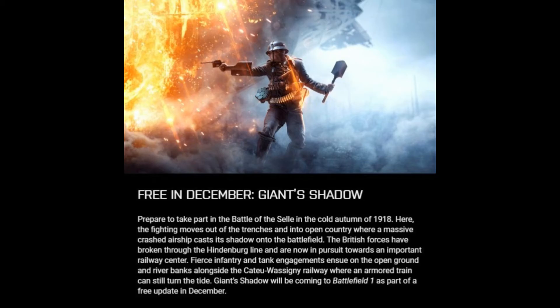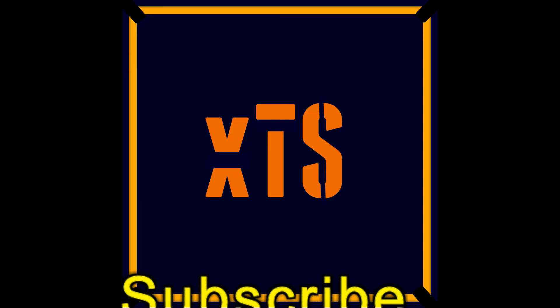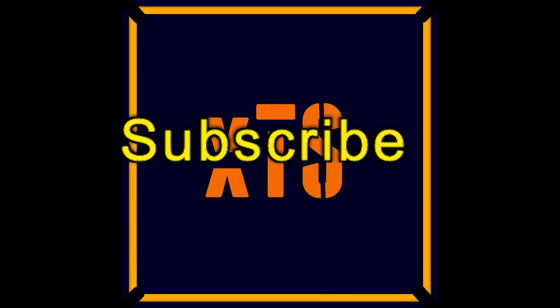Really cool that we finally have confirmation. What's onscreen right now is the official concept art — you can see the blimp in the top left corner with fire and crash. There's a German soldier holding a shovel in his left hand and a pistol in his right hand. This screenshot looks awesome. So, we've confirmed that Giant's Shadow features a crashed blimp over a battlefield with trench fighting, a long railway, and an armored train confirmed as the behemoth of this map.